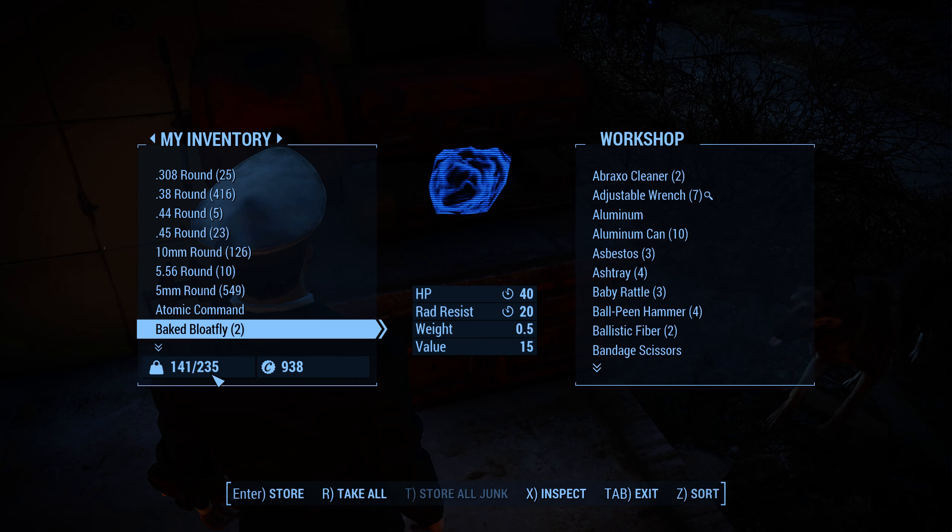I'm pressing R again. You can see I'm 900 out of 235, and I'm going to press T to store all junk. Now I'm 141 out of 235. You can see the crafting system is pretty well thought out. I'm pretty stoked about it. Except for the copper — I have no idea. I'll have to look it up.